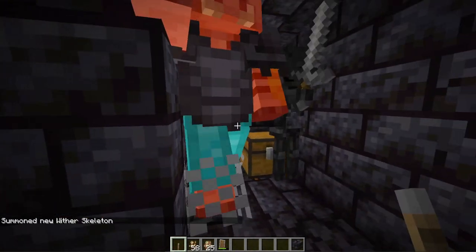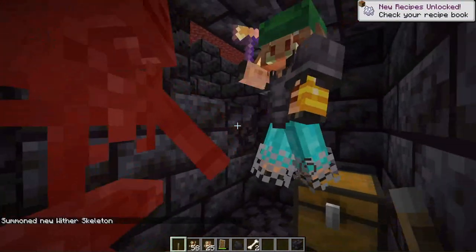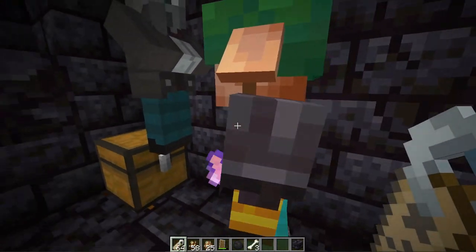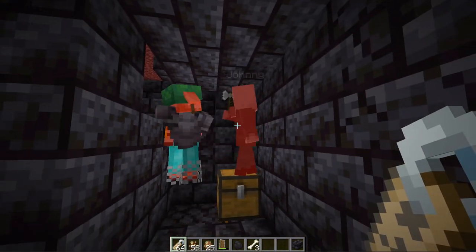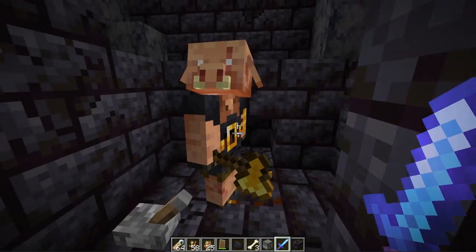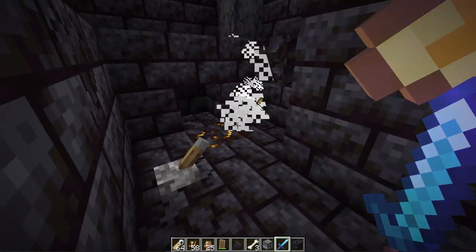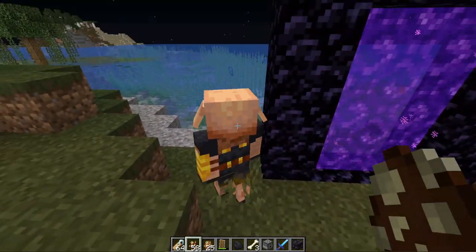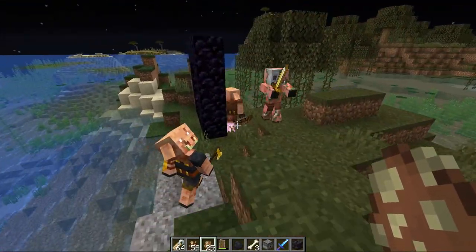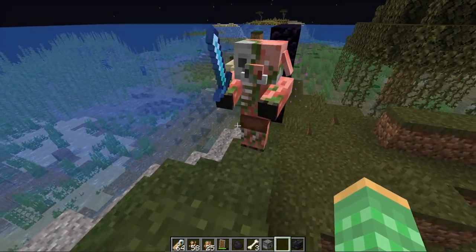Piglin Brutes are like normal piglins in that they'll be mad at wither skeletons and wither skeletons will be mad at them. But since they're so strong they can easily take down wither skeletons in a couple of hits, though it's not worth using them in a farm compared to dogs for wither skull chances. Piglin Brutes won't attack other mobs unprovoked, but if mobs like a Johnny Vindicator attack them, they'll defend themselves and kill them quite fast. If you kill a Piglin Brute, you have a chance of getting their golden axe.